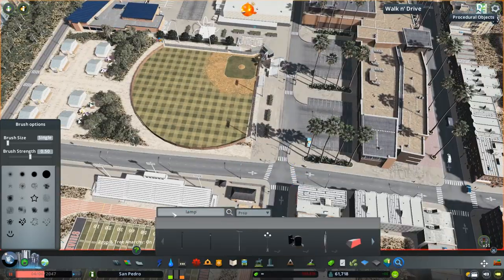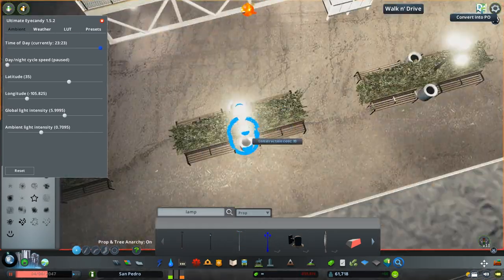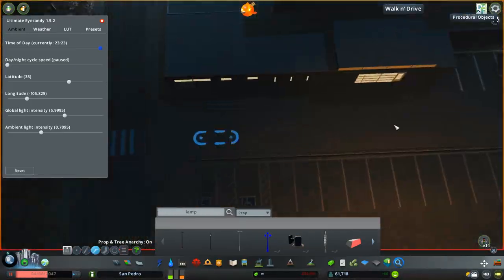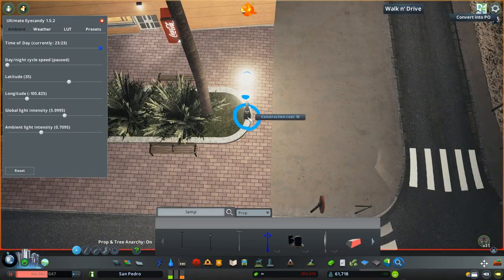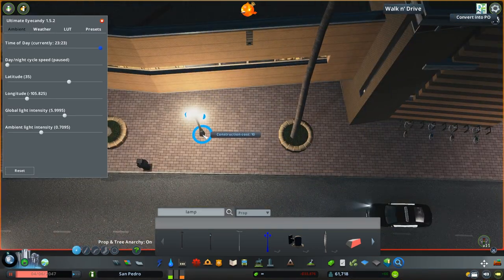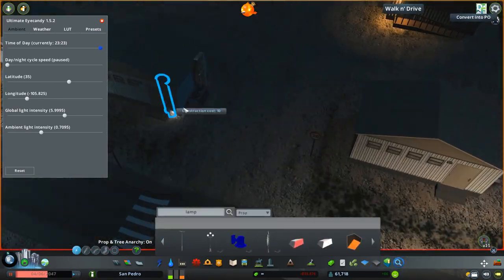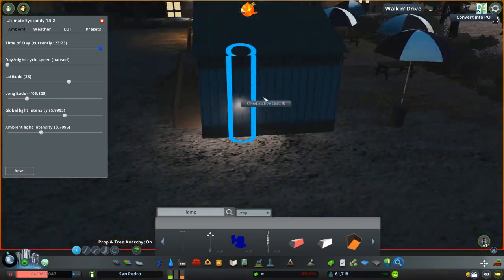I'm just putting cracks down in different areas that maybe see a lot of foot or car traffic, and then putting lights around the seating areas and around the entrances just to make sure they're brightly lit and look nice at night. And that is just going to about do it for the time lapse — we are going to jump into a live play section. I hope you enjoyed that time lapse and I will see you in the live play.